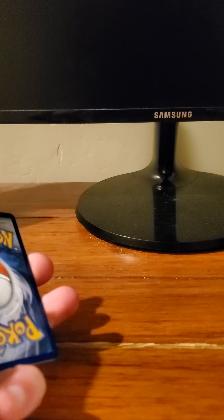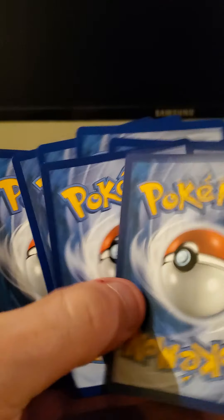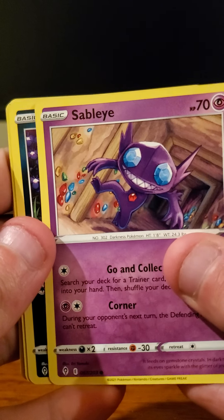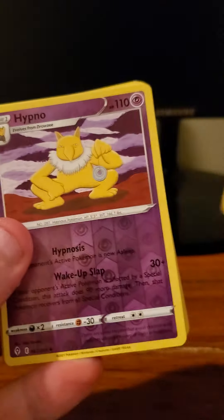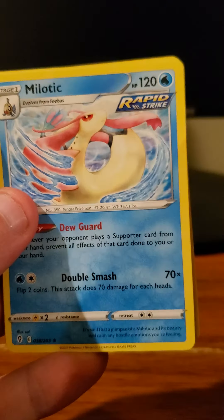This is the second-to-final pack — Evolving Skies again. This was bad; it's been a bad collection box. Pack starts with Sableye, Nickit, Birdmite, Emolga, Slakoth, Darkness-type Energy, Vigoroth, Lombra, Fletchinder, and Hypno as the reverse holo. The rare would be Milotic. Yeah, not doing so good.